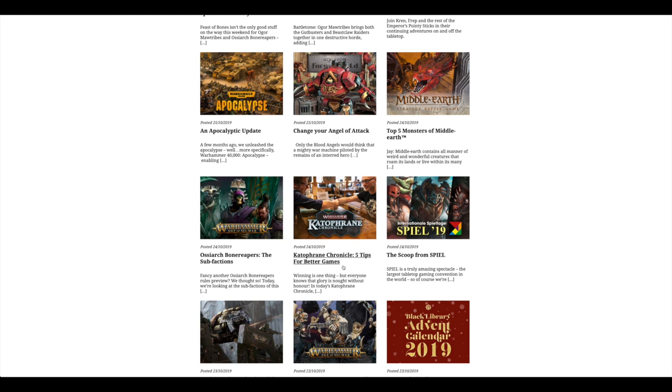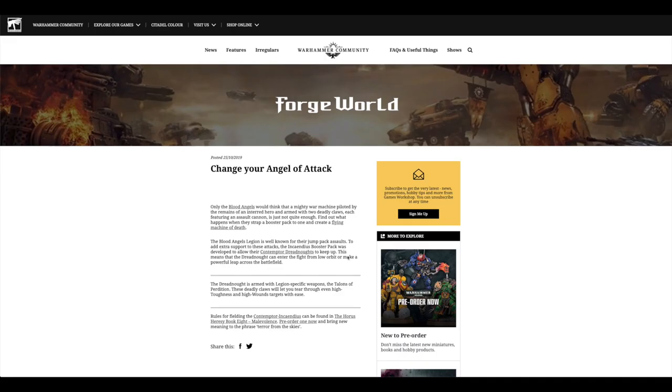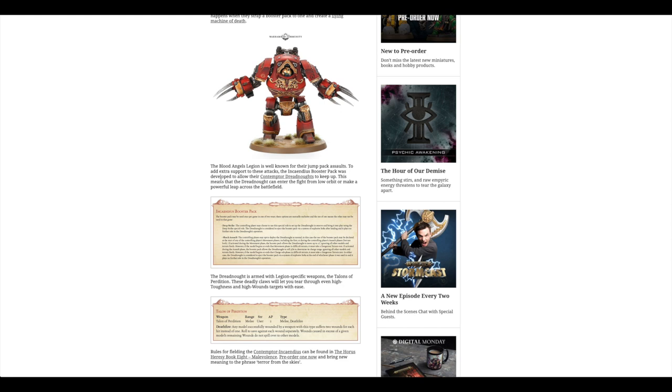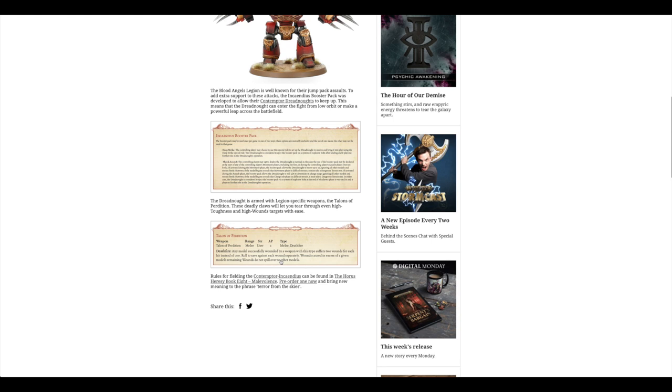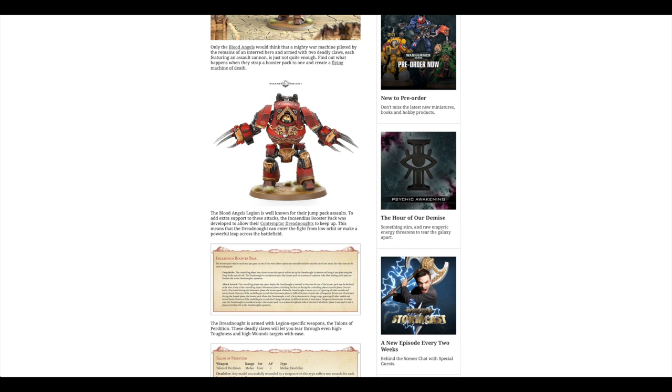Then there was Cataphraine Chronicles, Ossiarch Bone Reapers Subfactions, Top 5 Monsters, and Change Your Angle of Attack. So this was the Blood Angels Jump Pack Contemptor Dreadnought — the Incandious Booster Pack. You've got the Talon of Perdition with Deathfire — it suffers two wounds for each instead of one, and you roll to save against each wound separately; they don't spill over to other models. Vicious — rip and tear.